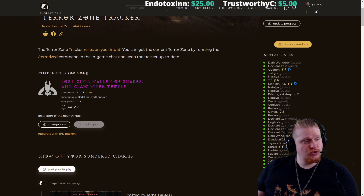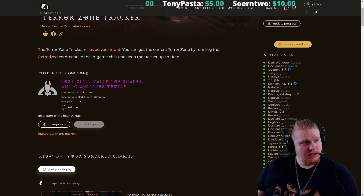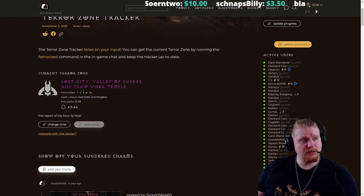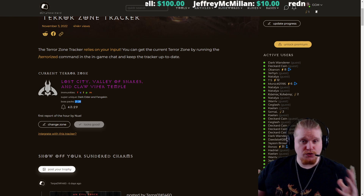Not only does it show you the Terror Zone, it also shows you the immunities for the Terror Zone. So right now we have that this Terror Zone is Fire, Cold, Lightning, Poison, and Magic Immune — Magic Immunes being the zombies. It also tells you what super uniques are currently inside the zone — we have Dark Elder and Fangskin. Dark Elder is always in Lost City and Fangskin is always in level 2 of Clawfiber Temple. And then we have the boss packs — about 21 to 28 boss packs.